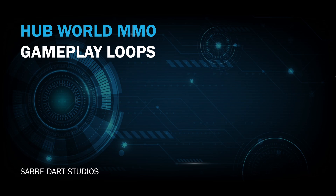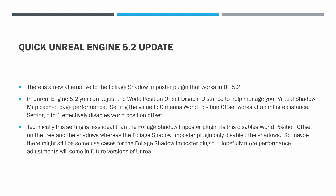But before we get to that, I want to give a quick update on Unreal Engine 5.2. The Hubworld MMO project has been updated to Unreal Engine 5.2, and you can grab that updated project from GitHub. There's also a new alternative to the foliage shadow imposter plugin that works in Unreal Engine 5.2.